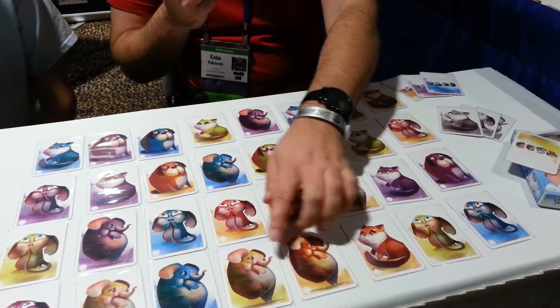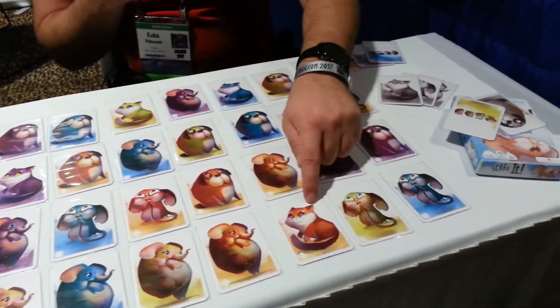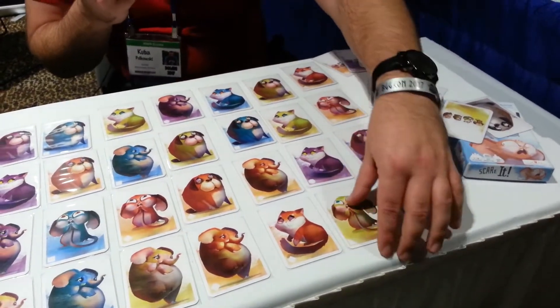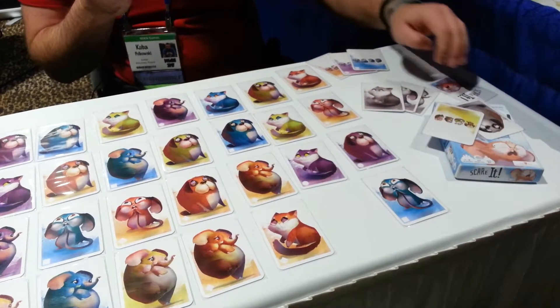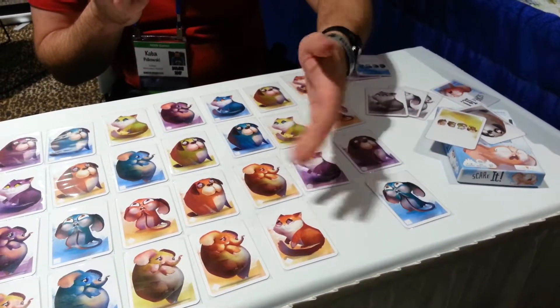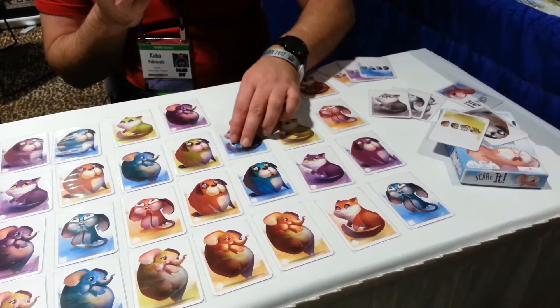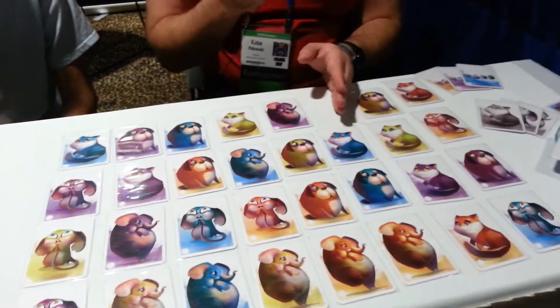You can only scare them orthogonally, and only if they're like-sided. For example, you could scare this mouse with this cat. You just take the mouse out of the table, and then you decide if you want the cat to move in or not. Whether or not that happens, one of the columns will go down. The game will end when one of the columns is gone.